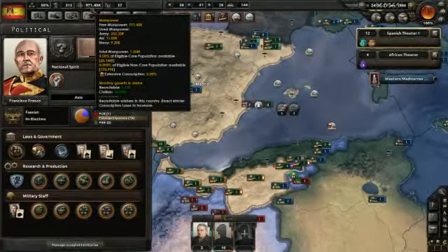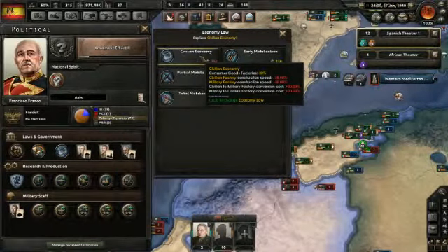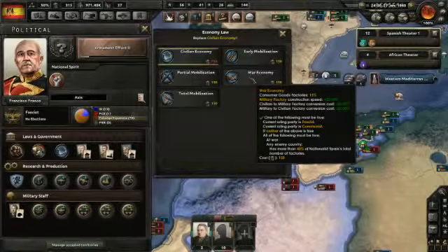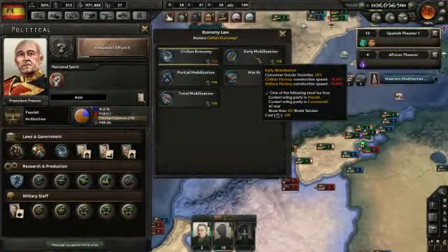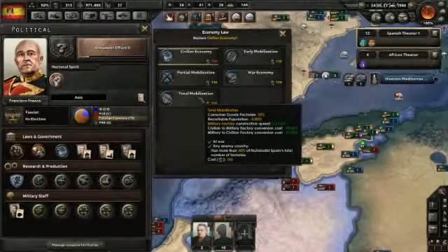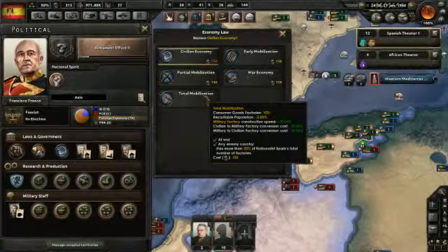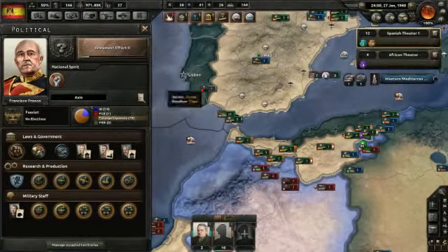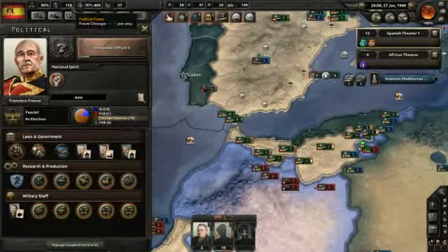Step number two — I'm not going to worry about the export focus or the trade law right now. But the civilian economy, the economic law, does need to be adjusted. We're now operating under a civilian economy, which has 30% slower construction speed for civilian and military factories. So we're going to switch right ahead to a war economy, which gives us increased construction speed. I'm considering total mobilization, but recruitable population drops 3% with total mobilization, whereas war economy has no impact on recruitable population. So we're going to go ahead and go with war economy.